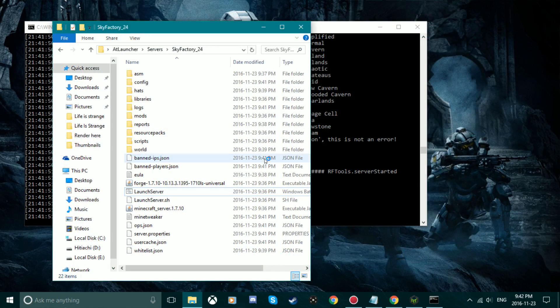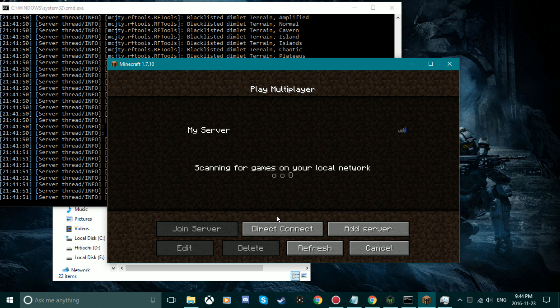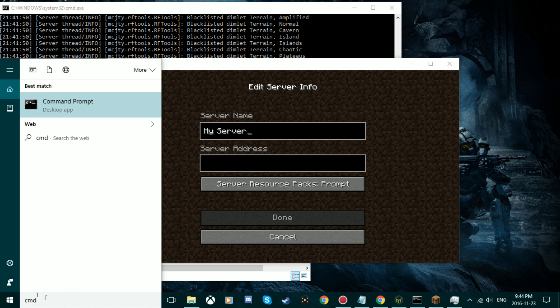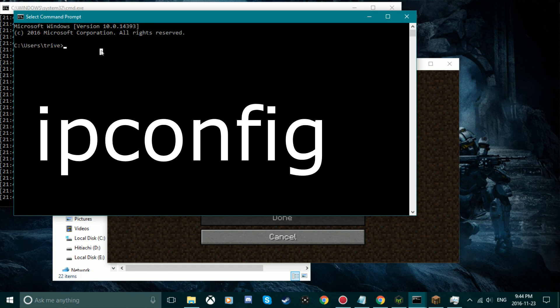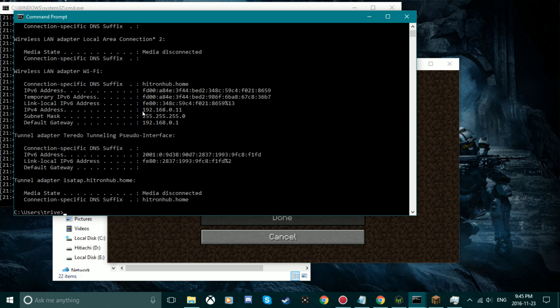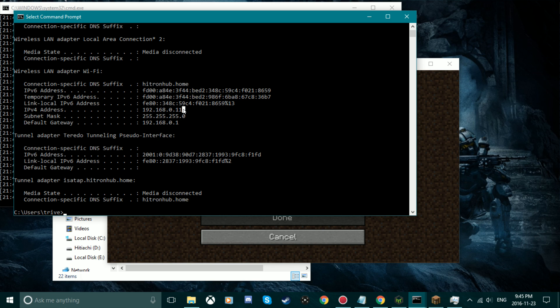We're going to let this all load, then run Skyfactory 2 and go into the multiplayer tab when it's up and running. You can set the server name and then type in your address. To find your address, go into your settings, do CTRL+R or type CMD to bring up Command Prompt, and type in ipconfig. This will bring up your IP configuration — what we're looking for is the IPv4 address, which is your machine's address on the network. Take that and put it in as the server address.